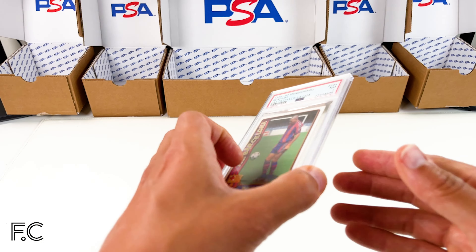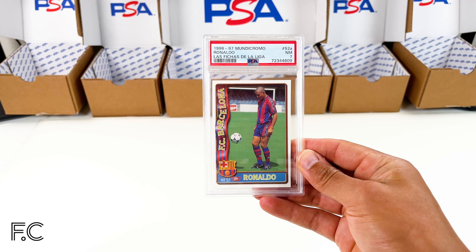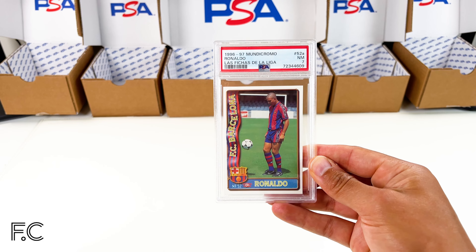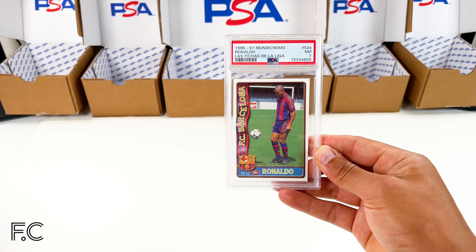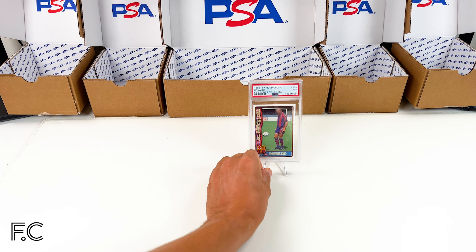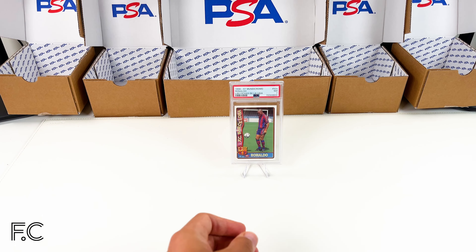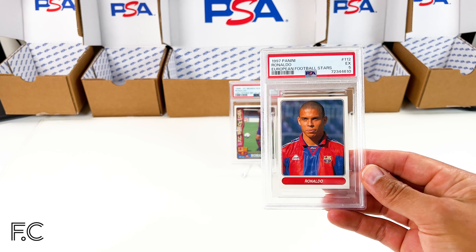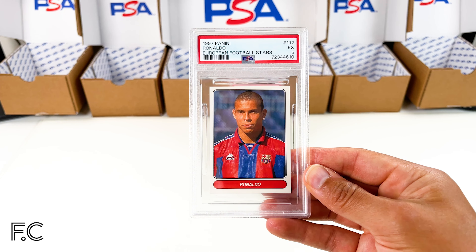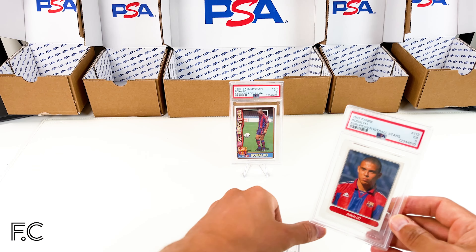To start off with, we have some Ronaldo — the original Ronaldo, Brazilian Ronaldo, Fat Ronaldo, however you want to call him. 1996, first year at Barcelona after transferring from the Dutch club PSV Eindhoven. That's in a grade seven, that's a Mundi Kromo. Next we've got 1997 Panini Ronaldo, European Football Stars, in a grade five.